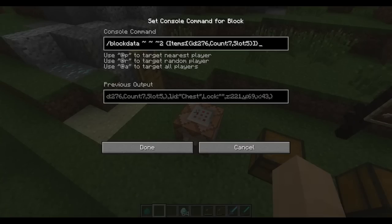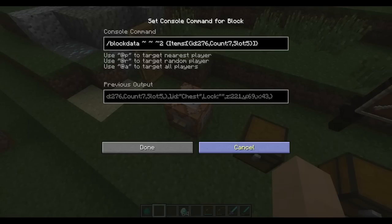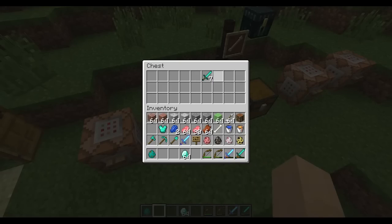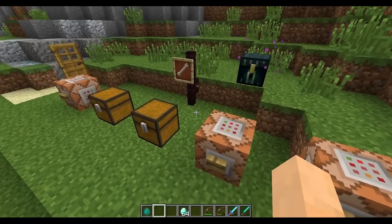Some of the other commands: block data. This allows you to edit a tile entity's data such as a chest. You can see this chest is empty — if I push this button, we're going to get a new item, seven of them, in slot five. So I put seven diamond swords — you can stack them using this even though you normally can't. You can put stuff in chests that are already sitting there using that command.